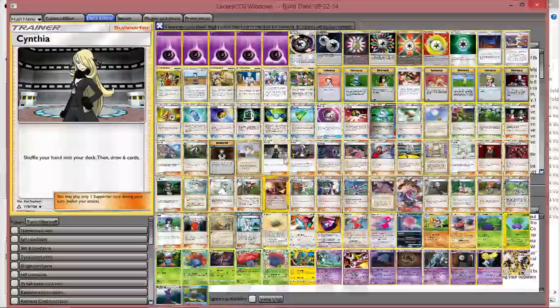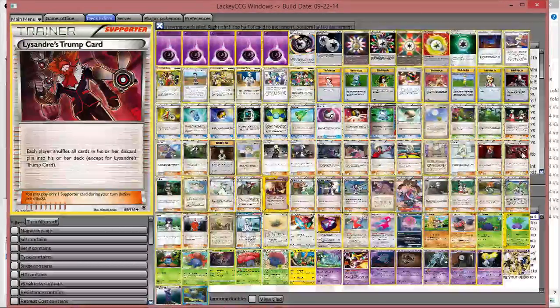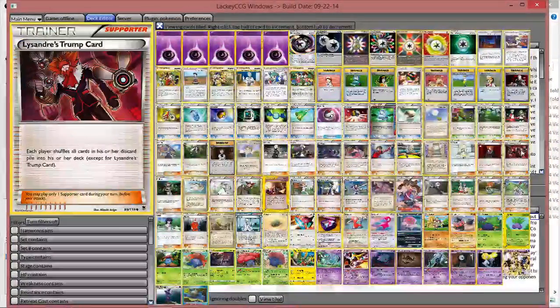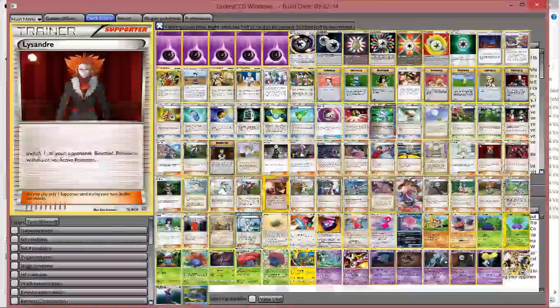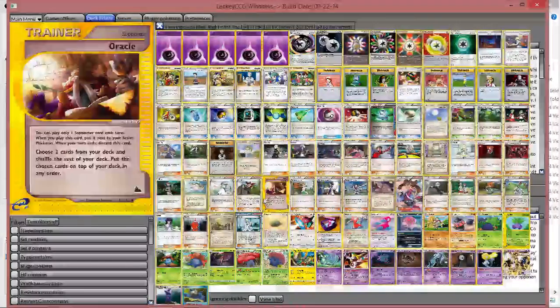Cynthia helped big time because it was an extra shuffle-draw when that came out. Brock's Grit is for recovery, because you don't have much outside of Trump Card. By the way, we don't play VS Seeker or Pal Pad, so make sure your Trump Card, your Lusamine, and your Marlies don't find their way into the discard pile — or else you'll never be able to recover anything. Granted, that doesn't happen too often because whenever your opponents draw a Trump Card, they'll play it because they need to get rid of cards in their hand.